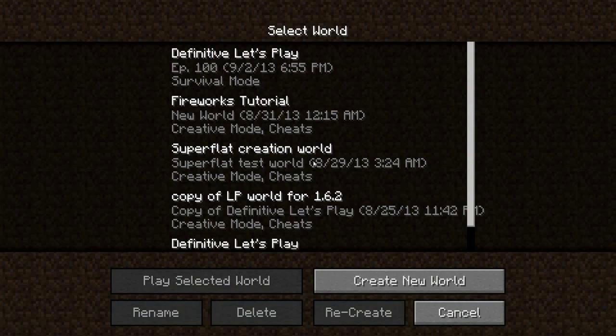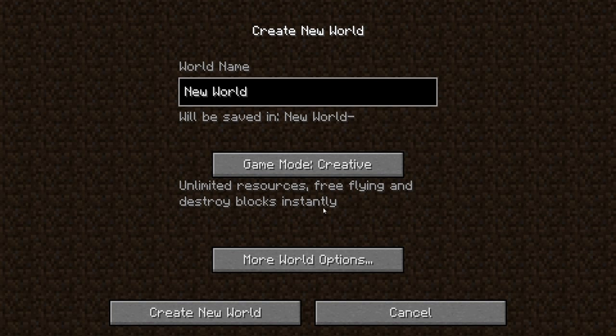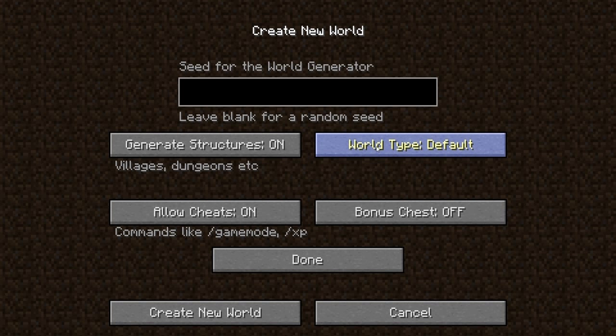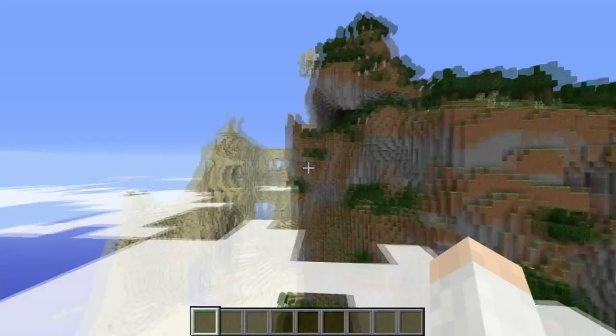If we go into single player and make a new world — we'll make it a creative world and call it 13w36a — and go into more world options, there is now a new world type called Amplified. Amplified worlds create terrain above the 128-level sky limit for traditional worlds, so let's go in and show you that.